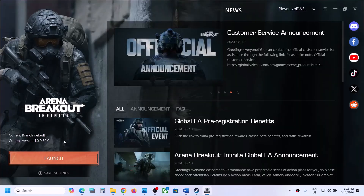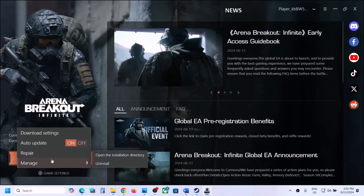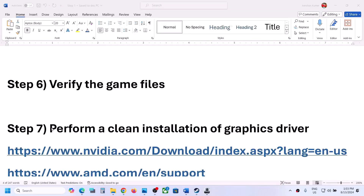The next step is to verify or repair the game files. Go to the launcher, click on game settings, and then click on Repair. Once the repair is complete, launch the game.